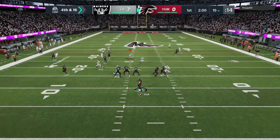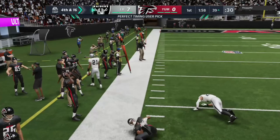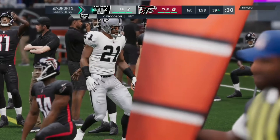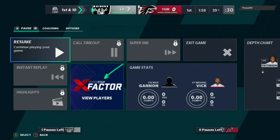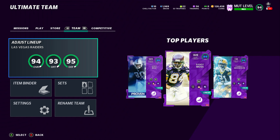Second and seven — he hits us with a little play action and DRC is all over it for the sack. Fourth and sixteen — he goes for it, chucks it up, and that's picked off by Charles Woodson. Get out of my game! He's gone — let's hope our man can get a refund on that ebook because he is absolutely terrible at Madden.